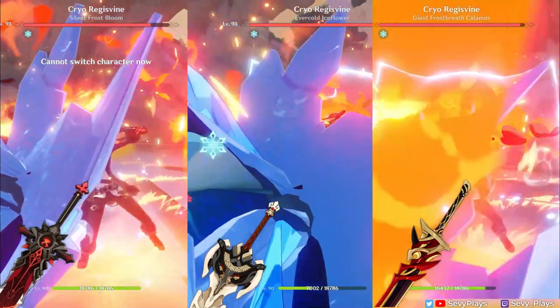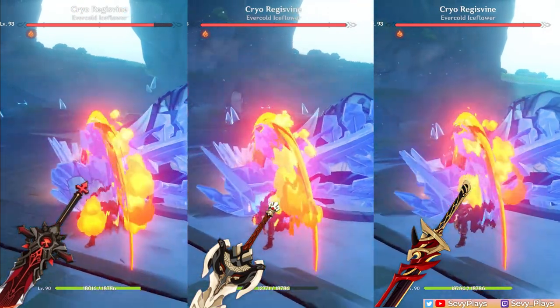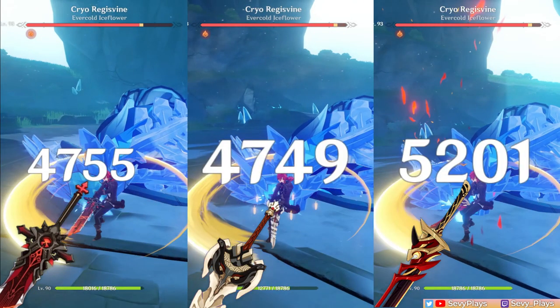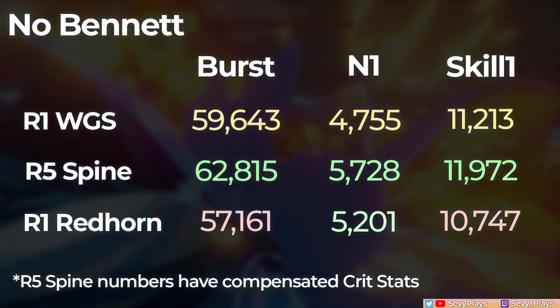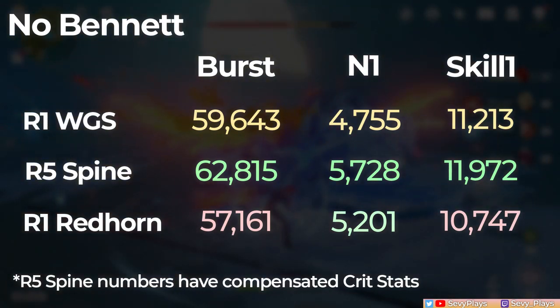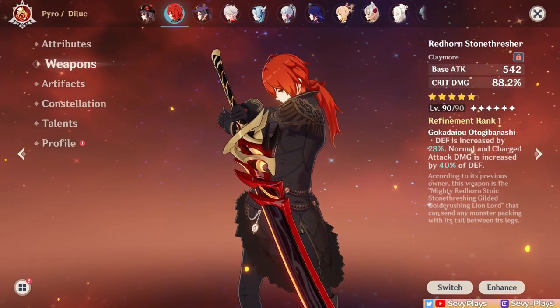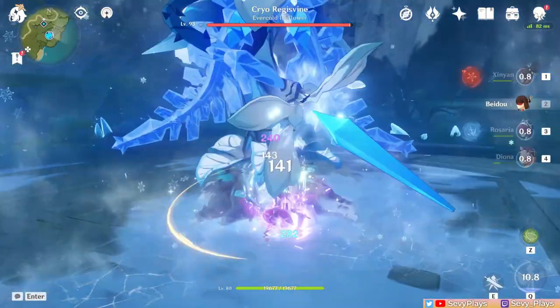So to confirm this, let's test the damage again without Bennett. And indeed, the burst damage on Redhorn is now lower than the Wolf's Gravestone. However, the normal attack is still slightly higher and the skill damage is fairly close. So what about the Redhorn on Diluc? It actually works fine, better than I expected, especially if you use him with Bennett too.